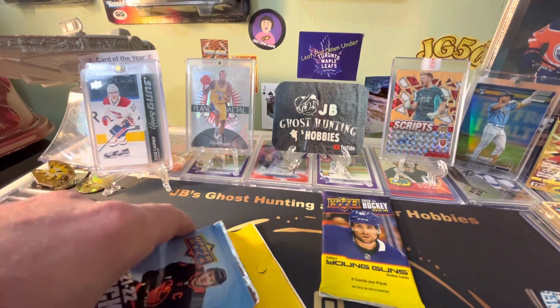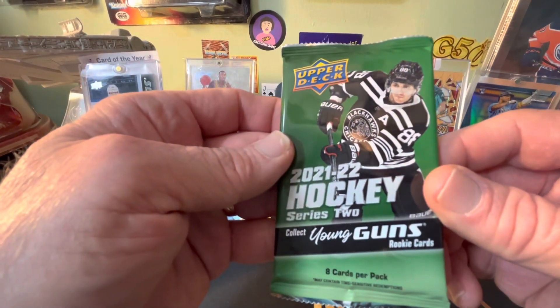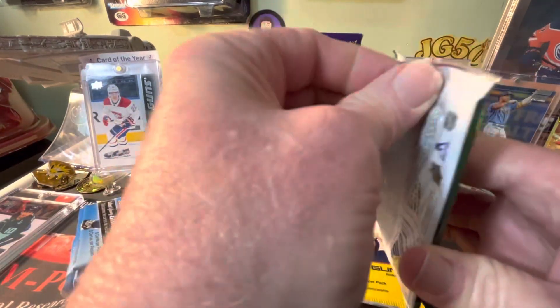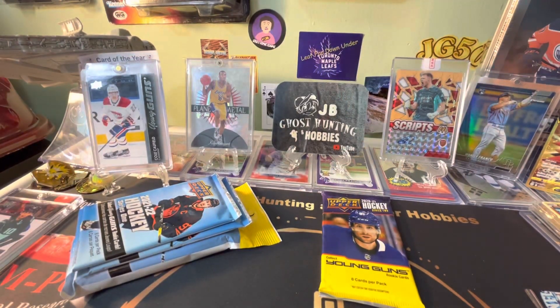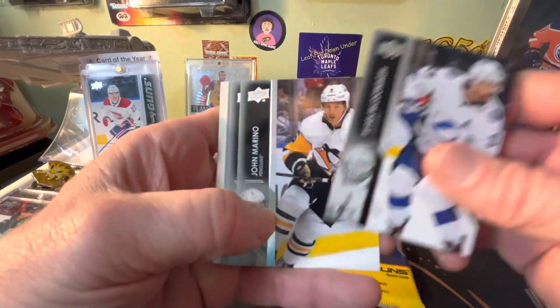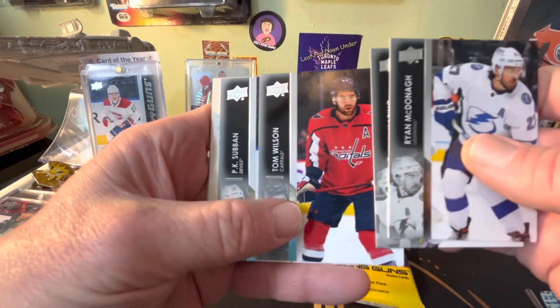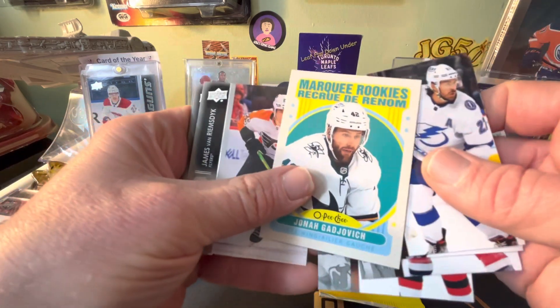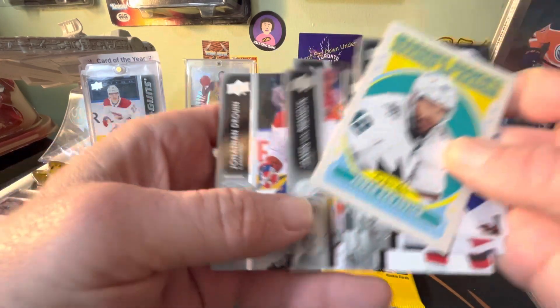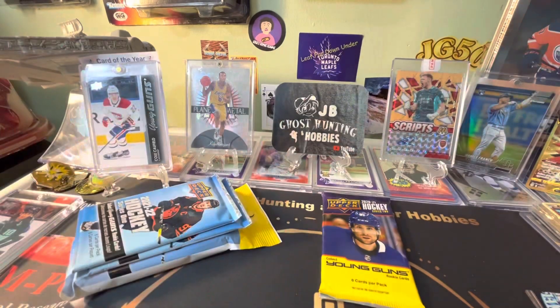I'll go with the Series 2 first, and we got three Series 1s called Caulfield and a chance for Kaprizov. Nothing going there.